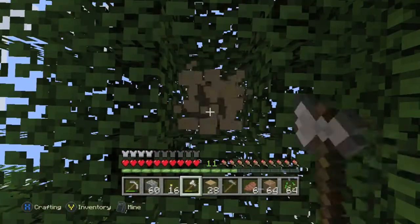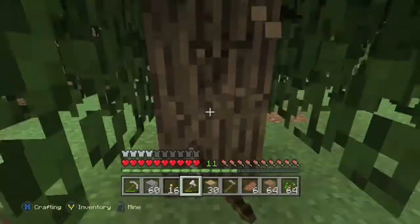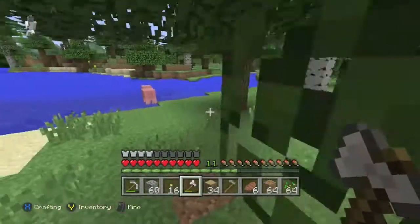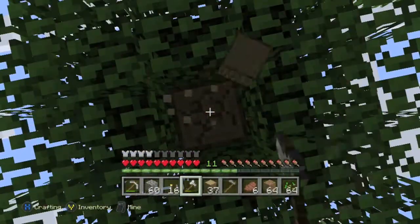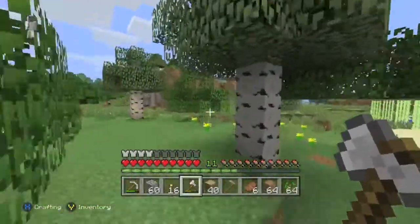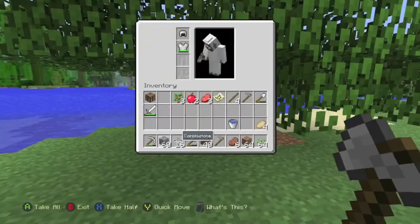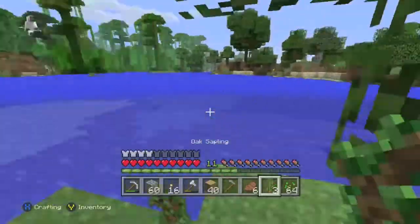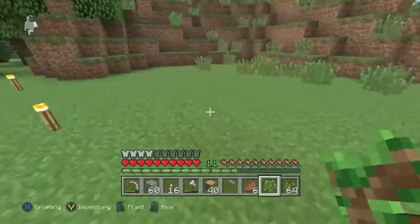I don't want to bore you guys to death with like 30-minute episodes — that's a little ridiculous. We'll go over here to the last tree we will chop down. We don't need too much wood, just some stairs. I also want to incorporate some stone bricks into our builds because stone bricks look absolutely phenomenal with anything. They look very neat. Let's replant these bad boys. Done.